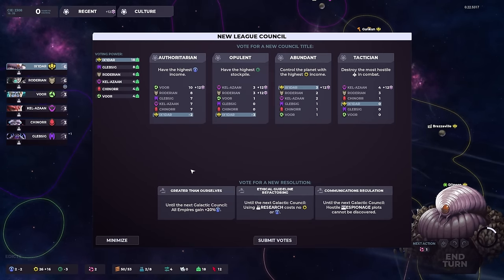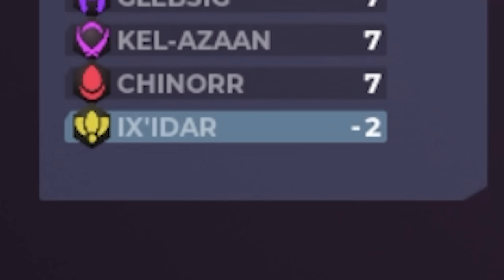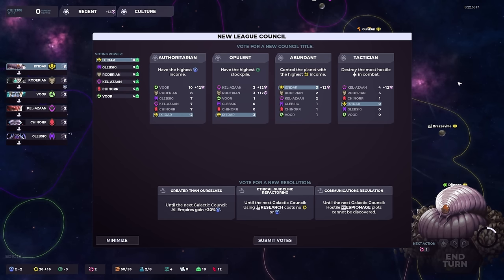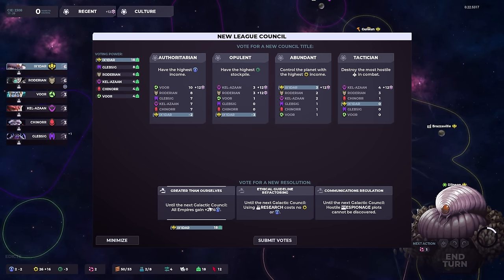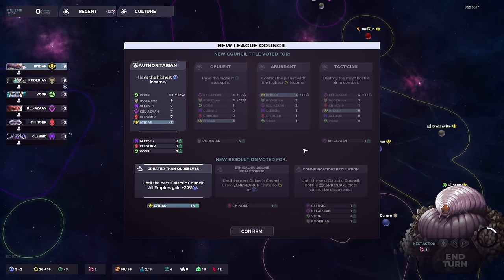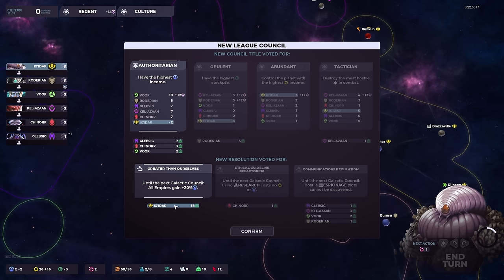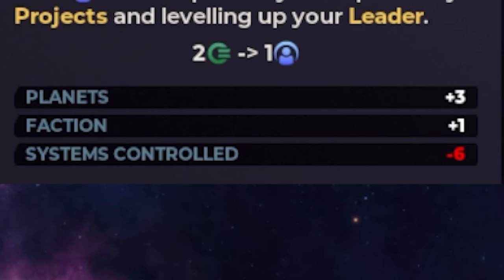We also have a bit of diplomacy. Authoritarian — have the highest support — negative two. Have the highest cash stockpile — negative three. Whichever council title we vote for becomes essentially the new goal until the next league council. So we're going to vote for this resolution down here, which just gives people plus 20% support, and then submit our votes. So the two things that won are authoritarian — have the highest support income. No chance I win that.